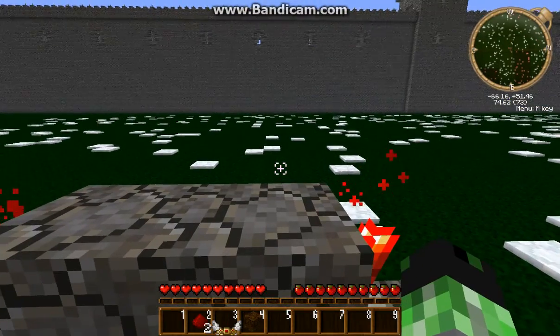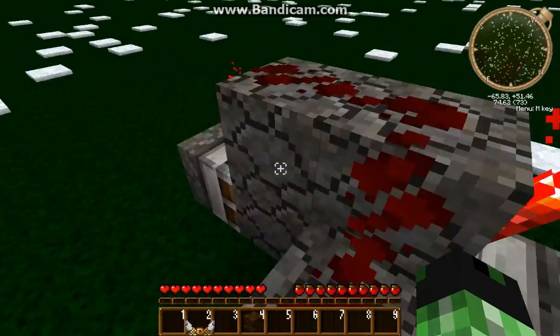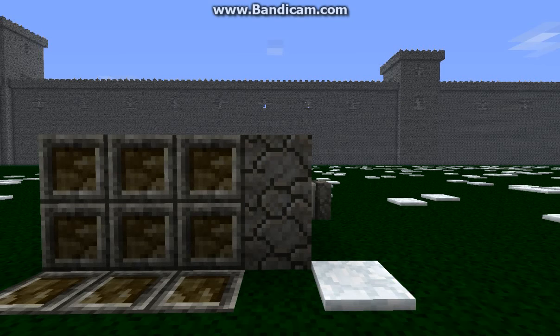Next thing, you put redstone dust on top of those 2 blocks. By the way, this is probably the cheapest, most efficient redstone d-flip flop design there is. There — that's you finished.